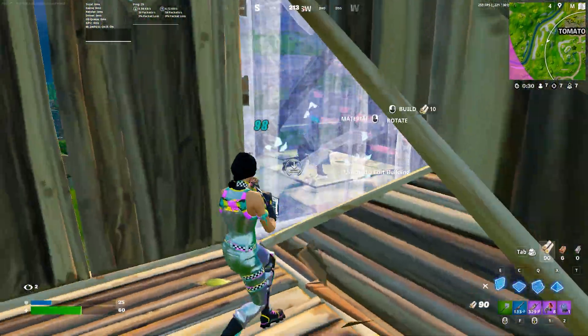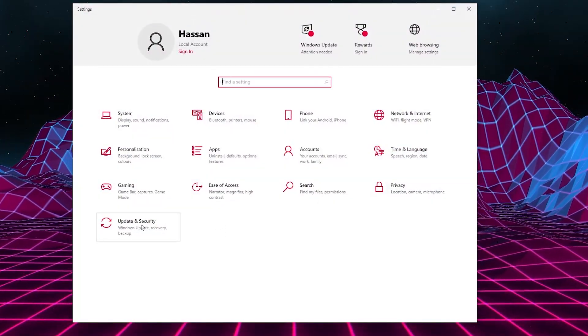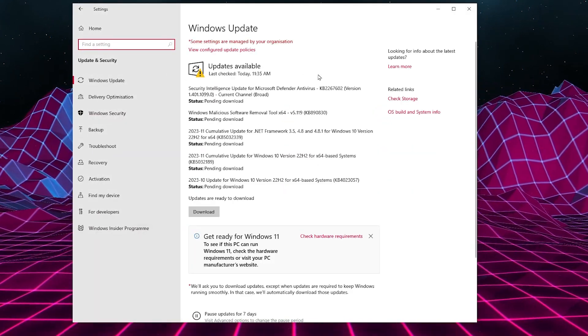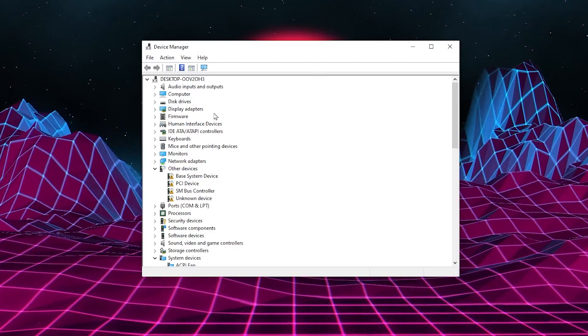Without wasting any time let's dive straight into it. In the very first step you need to go to your Windows Start icon, open up your Windows Settings, and go straight to Windows Update and Security. Make sure to update Windows to the latest version — if any update is available, click the download button and install all updates.